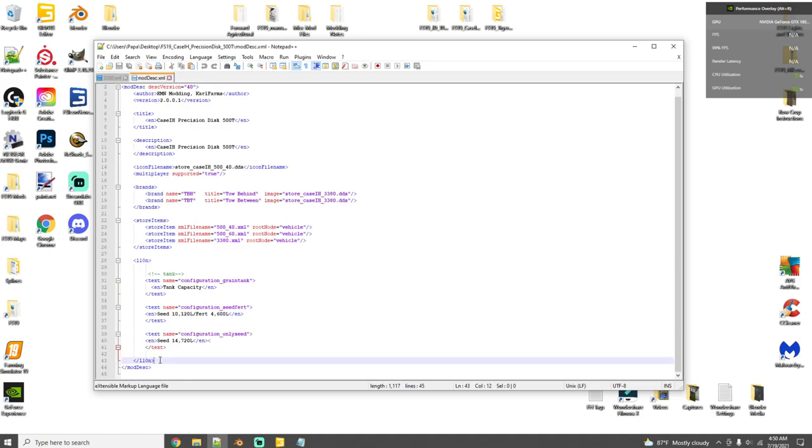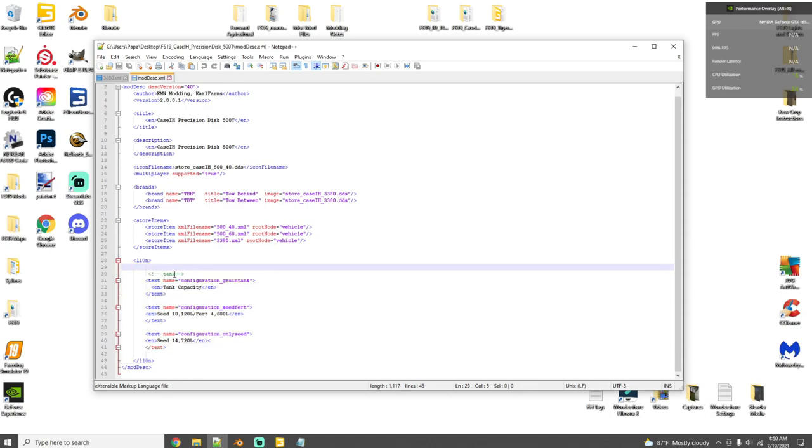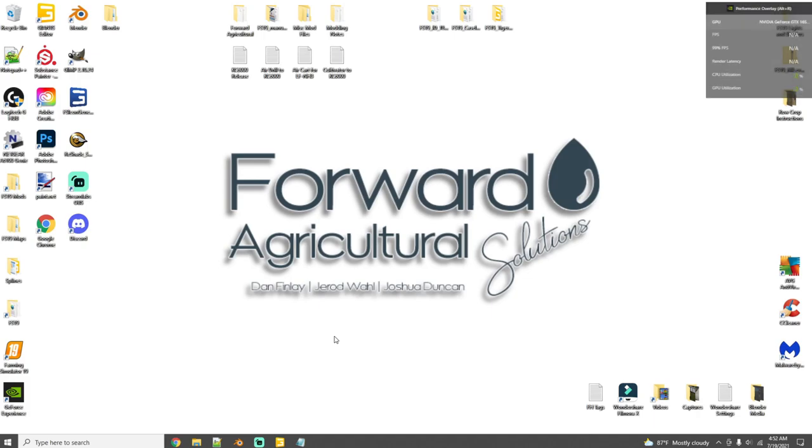Then head over to the mod description. All you're going to add is the 110 end section, which states the grain tank configurations for seed-fert and only-seed — just as in the XML. These numbers can be edited to whatever you'd like, but I match them from the XML to the mod description: 10,120 and 4,600, then 14,720. Once done, select all files in the folder, send to a zipped folder, and rename it to indicate liquid fertilizer — then you're done.